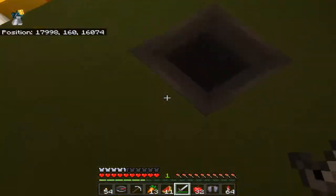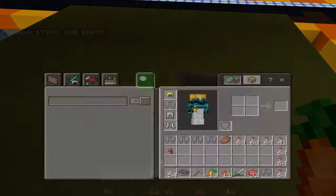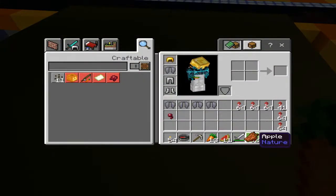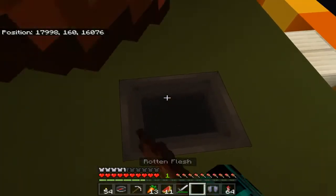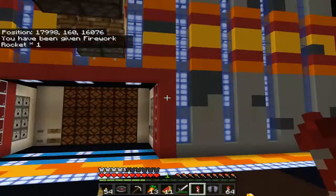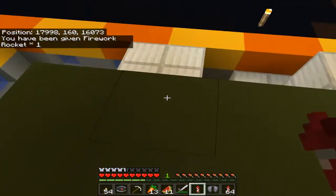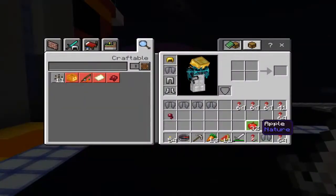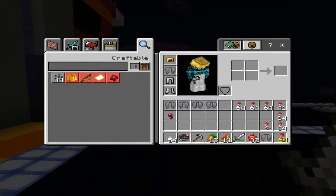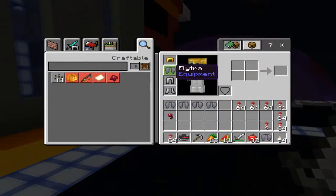There's also a piece of equipment here - let's assume you've got something from out in the universe you don't want. Throw it in here and you get a rocket in return. So as long as this machine is operational you can replenish your supply of rockets.